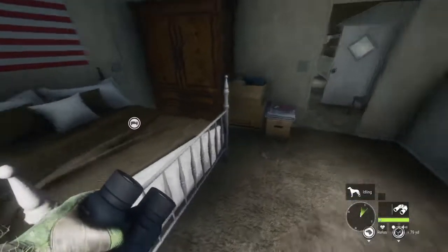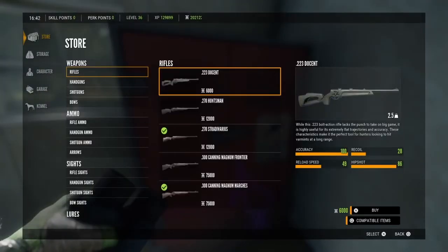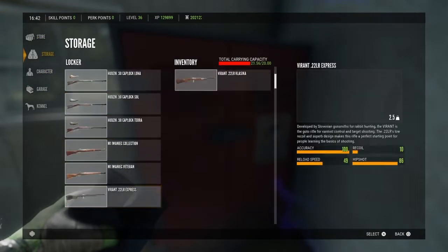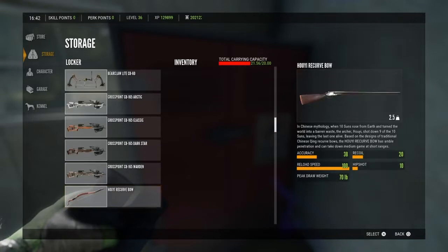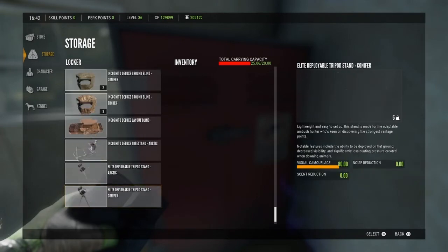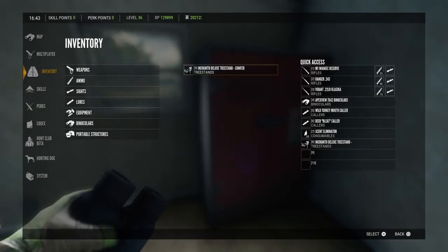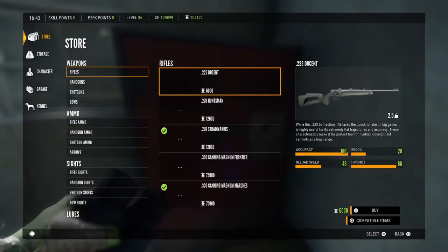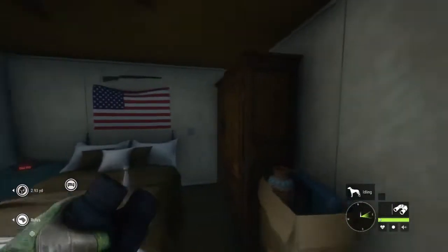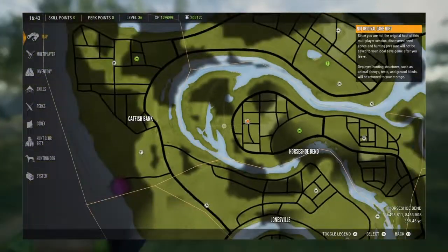Hey everyone, welcome back to the channel. Today I'm going to be showing you a guide to hunting alligators on Mississippi Acres. To start off, we're going to want to go into our storage and grab a tree stand, because you're always going to want to have a tree stand with you when you are hunting alligators, especially when you come to this one spot. Now we're going to grab a quad and show you exactly where we're going.